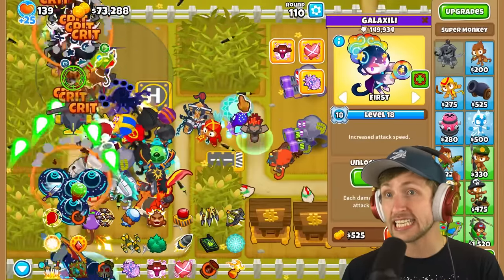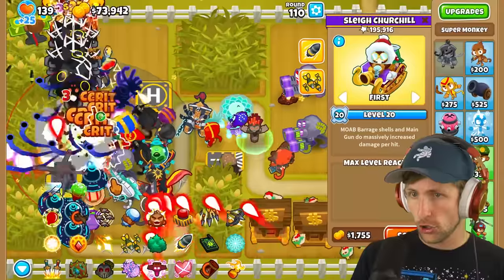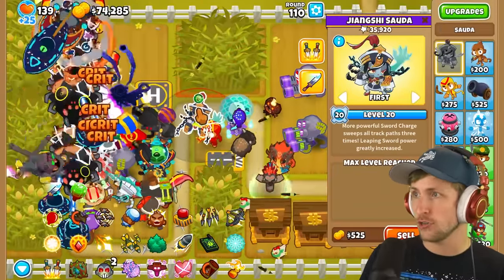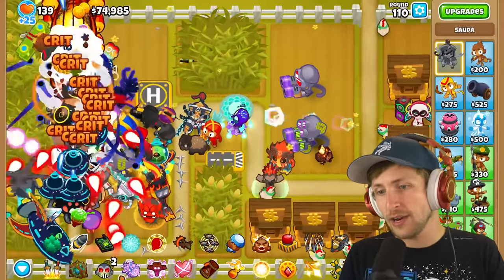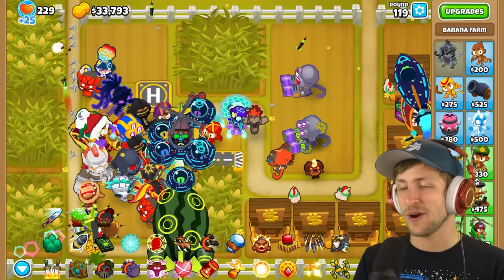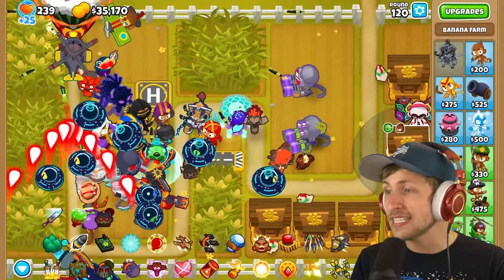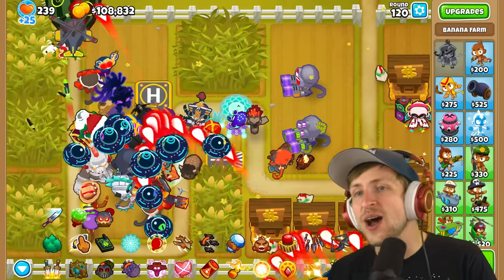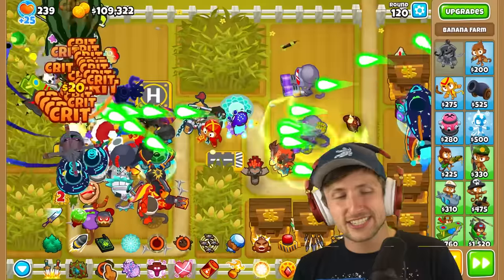How are our heroes doing? Galaxili's crushing it. Etienne's crushing it. Churchill's crushing it. Quincy's crushing it. Sauda doesn't really get a chance to fight the balloons, so I don't blame her. Right after this, friends, is the Lich boss. Can we beat the Lich boss? I think we can, I think we got what it takes. Wait, no - it doesn't spawn. No! Let's just say we beat it, friends. Let's just say we beat it.